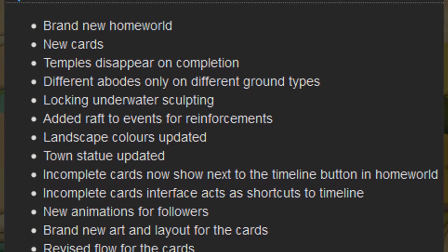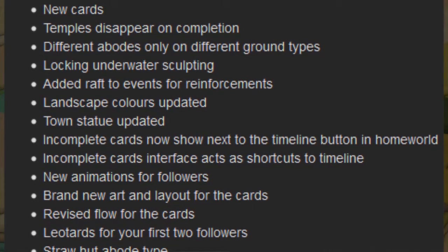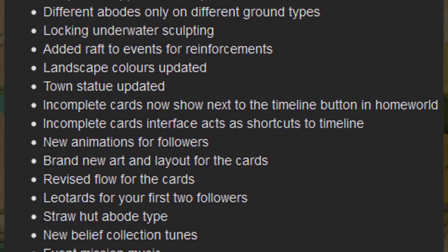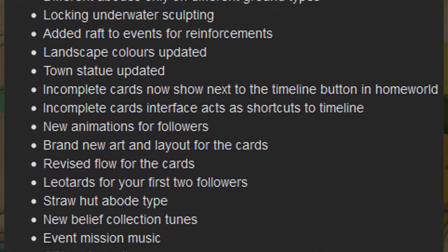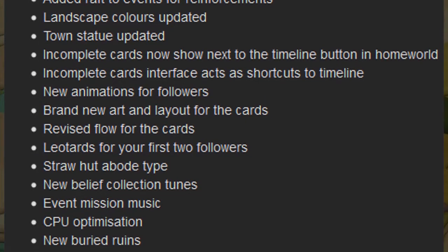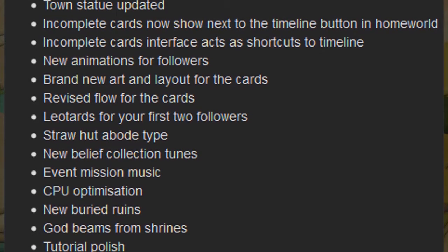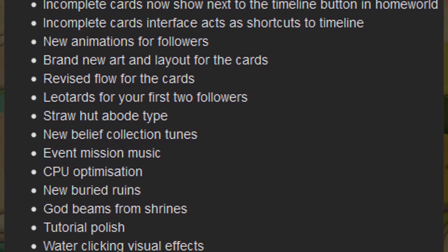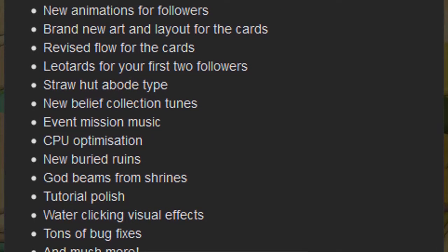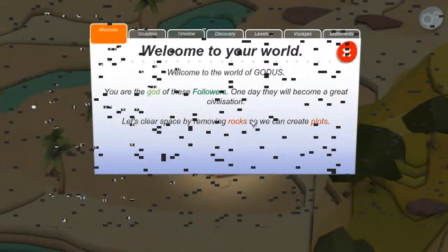That's what you need to do: create a brand new homeworld. There are new cards, temples disappear on completion, different abodes only on different ground types, locking underwater sculpting, added raft to events for reinforcements, landscape colours updated, town statue updated, incomplete cards now shown next to the timeline button in homeworld. Incomplete cards interface acts as shortcuts to timeline. New animations for followers, brand new art and layout for the cards, revised flow for the cards, leotards for your first two followers, straw hut above type, new belief collection tunes, event mission music, CPU optimization, new buried ruins, god beams from shrines, tutorial polish, water clicking visual effects, tons of bug fixes, and much more! So there we go, that's just the list of new stuff.